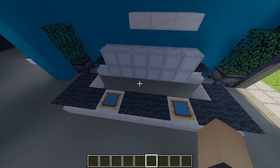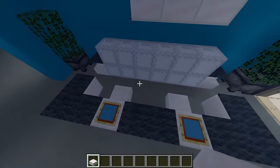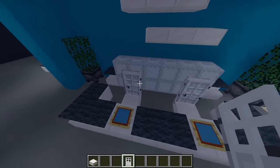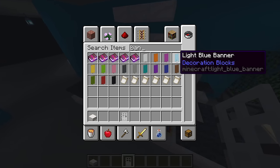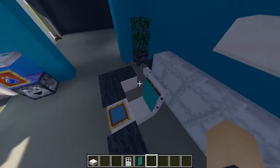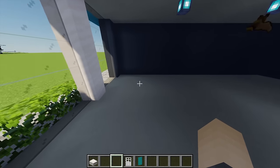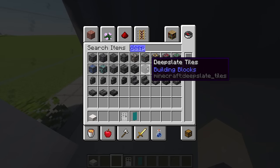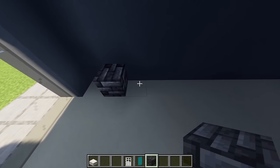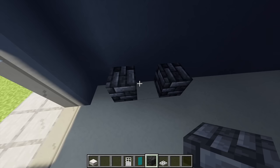For chairs here, place quartz slabs in front of each tablet, then place an iron door behind each slab. With a cyan banner, place one in front of each door. Now it's time to start work on the actual gym. First up is the treadmill design. Grab some deep slate tiles, and starting from this block place one, leave a gap, place another, then in between place an iron trapdoor.